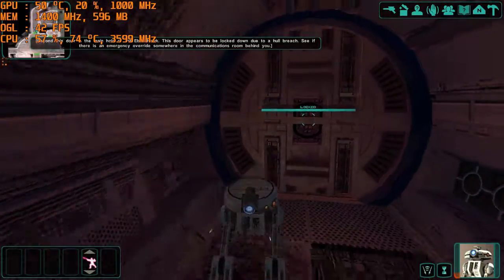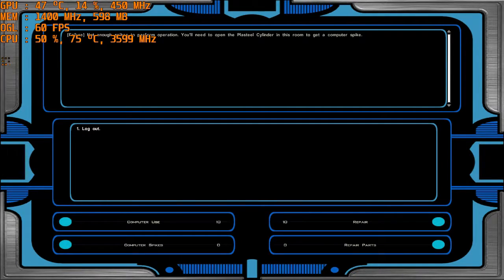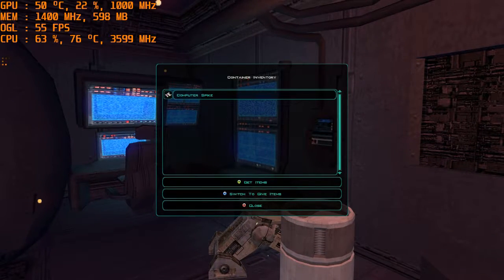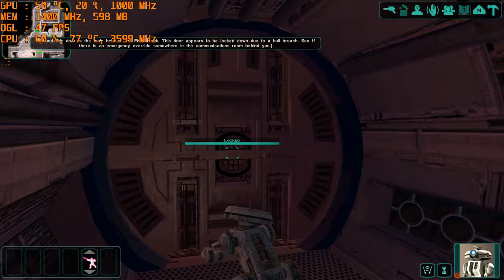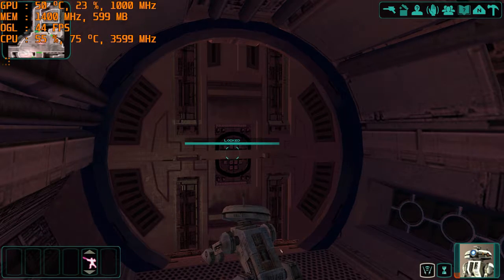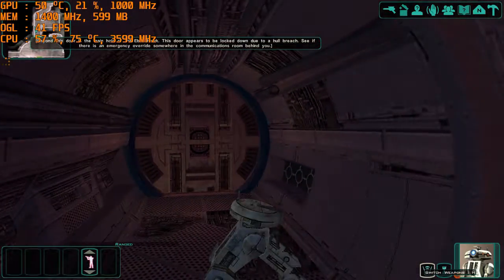Beyond the store is the main hold of the Ebon Hawk. You will come across many containers, some of which will be locked. You can use the computer terminals and access functions such as opening doors. The store appears to be locked down. You can see if there's an emergency override somewhere in the Ebon Hawk.